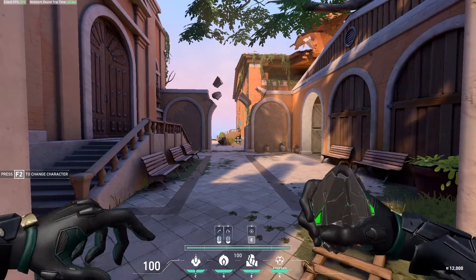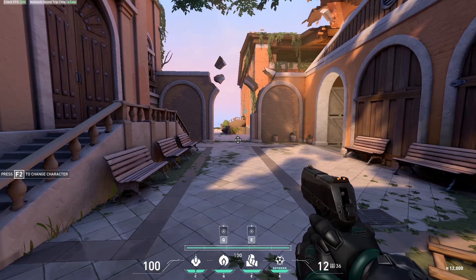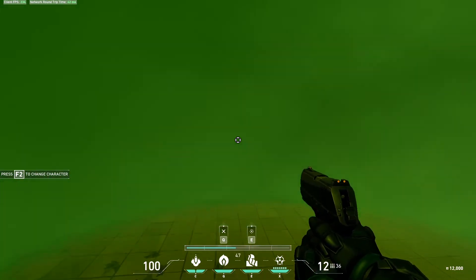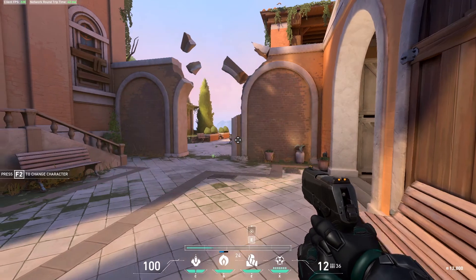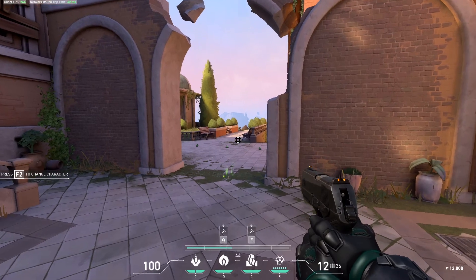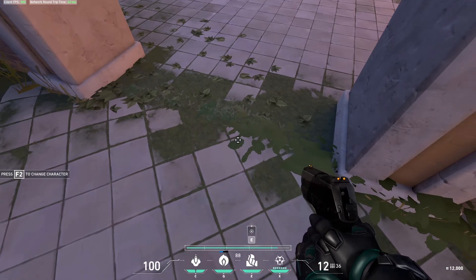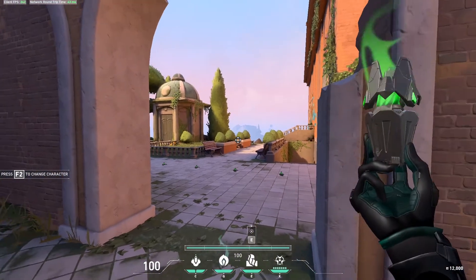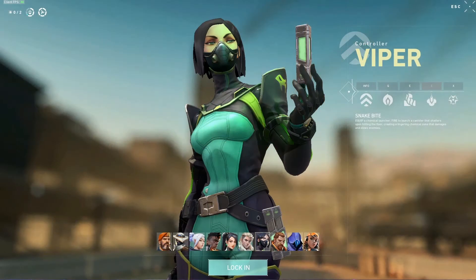For the Q ability demo: when you press Q she pulls out this little rock-looking thing and left-clicking throws it, sticking it into the ground wherever it lands. Pressing Q again activates the orb — you can see the poison draining very similar to the E ability. Walking into it as Viper does no damage, so she can pass through freely. Pressing Q again removes the orb. One thing significantly different from the E: when you walk over to it you get the option to press F to pick it up. There's a short cooldown before you can throw it again, letting you reposition it as needed.